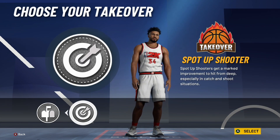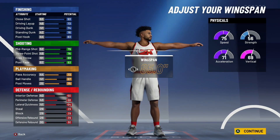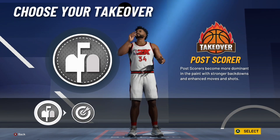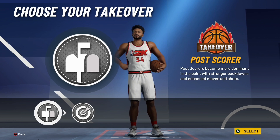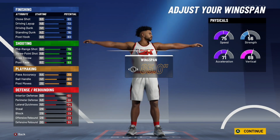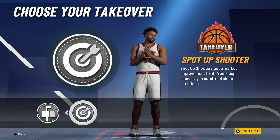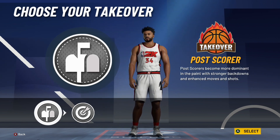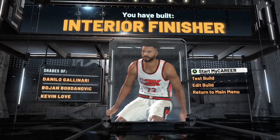Moving on to takeovers with this build. You get pretty good options here. Post Score — you do have some pretty good post scoring stats, including a 93 post fade, which is very nice, and a pretty good post hook. So Post Score takeover is not a bad option. Sharpshooter is also another good option. If you do pick Post Score, you might as well pick the balance pie chart to give yourself better strength. Personally, I think I would go with Sharpshooter. Here's the build: you have Interior Finisher, shades of Danilo Gallinari, Bojan Bogdanovic, and Kevin Love. Very nice build — 65 badges.